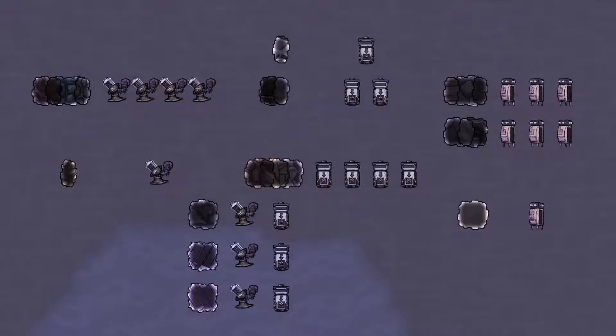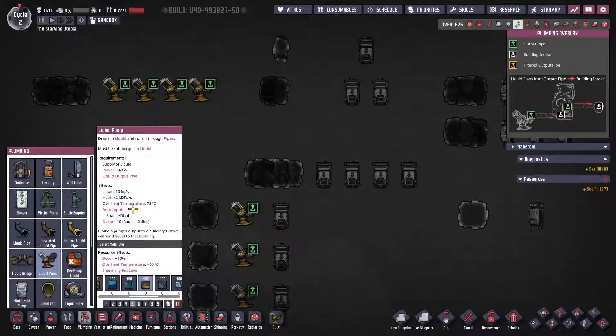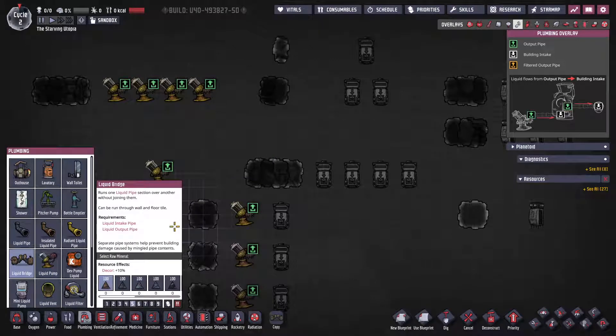On to the second topic. Overheating is when an active building goes over its operating temperature, starts taking damage and will eventually break. It typically affects active machines that require power, but there are a few exceptions. You can check whether a building is affected by overheating or not in the info card when placing building plans, as you can see here. If an overheat temperature is not stated, then the building doesn't have one.